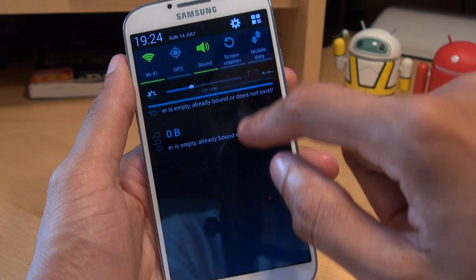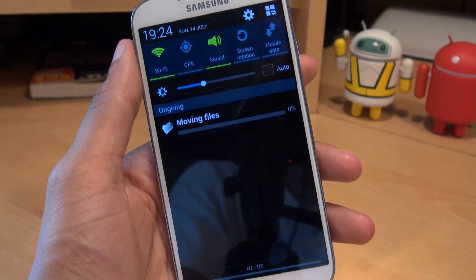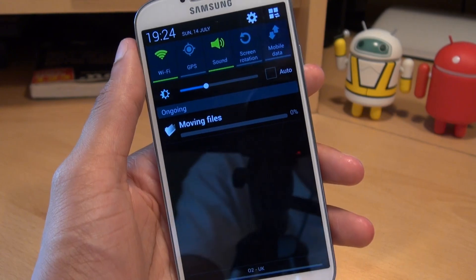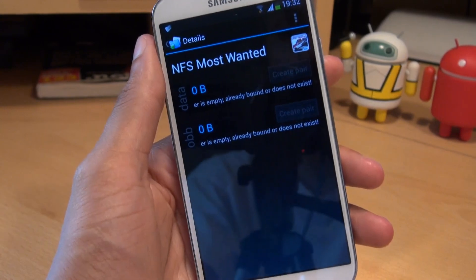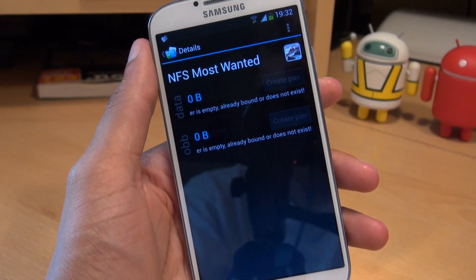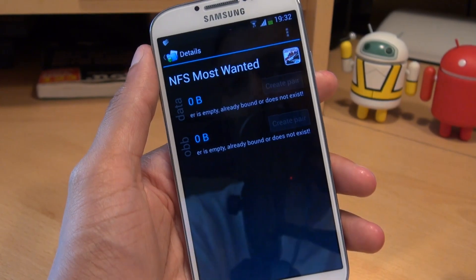And away it goes. If I just bring the status bar down, it says 'Moving Files' — and depending on how large the files are, this may take a little bit of time. That took approximately eight minutes to move 1.9 gigabytes of Need for Speed Most Wanted data from the phone's internal storage to the microSD card.